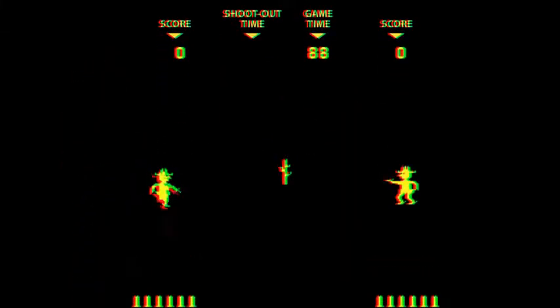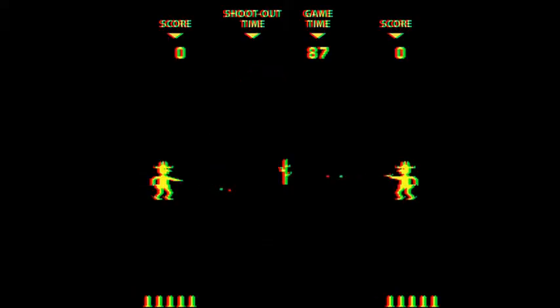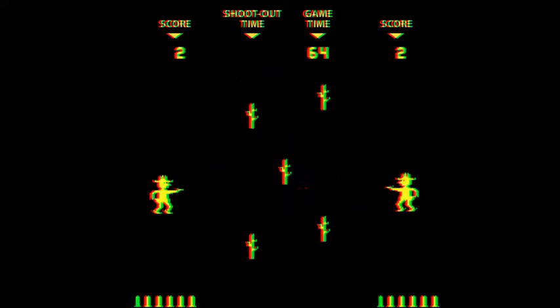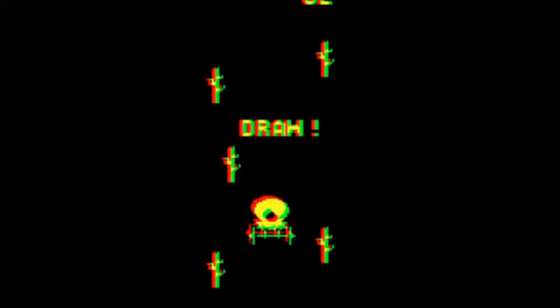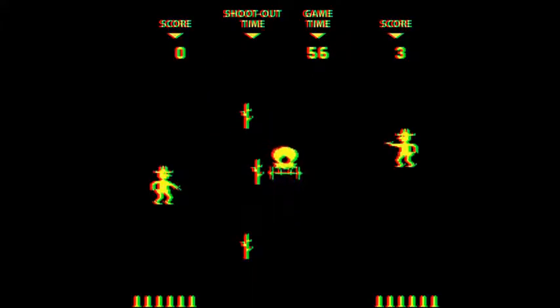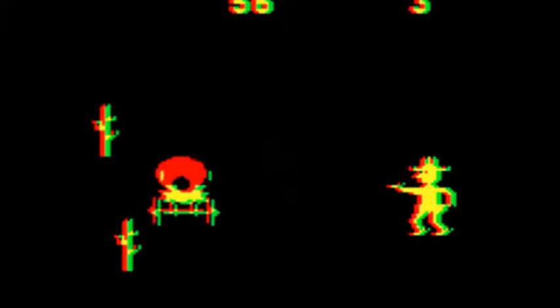There will also be an obstacle in the center portion of the screen. There will be a cactus in the center of the playfield which can be destroyed on either side by gunshots. Once either player has three cactus obstacles on their side of the screen, the center cactus will be replaced by a covered wagon that will move up and down the center of the playfield. This wagon is bulletproof so you need to shoot around it.